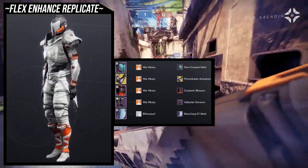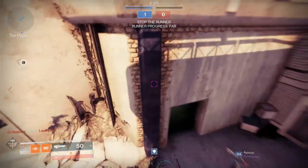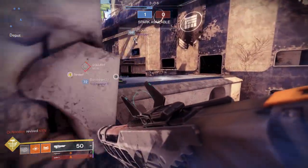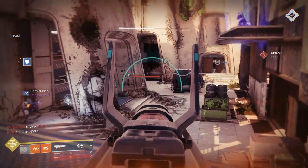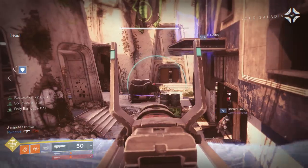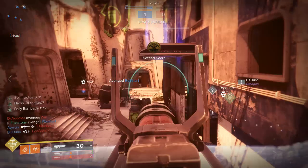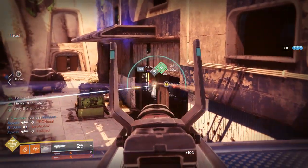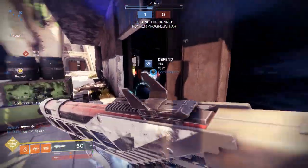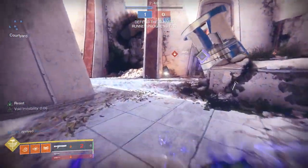Let me know what you guys think in the comments below, Titans. Synthoceps is definitely a hard exotic to fashion around — it's not impossible, especially with the Flex Enhanced Replicate SIVA ornament. If we get a SIVA-inspired season, you guys will have ammo for that. For the Photodraulic Actuators, I think if you lean into the white and orange it looks really cool. For the base look, you can pretty much do anything, but just be aware it's still going to look a bit weird. Synthoceps is just a weird-looking exotic. If you guys want to follow me on social media, links are in the description below.